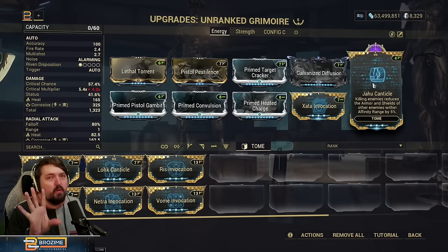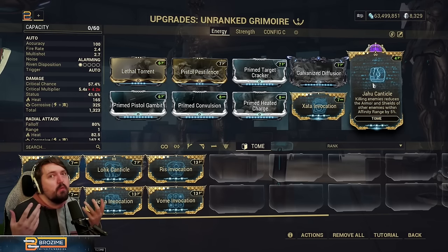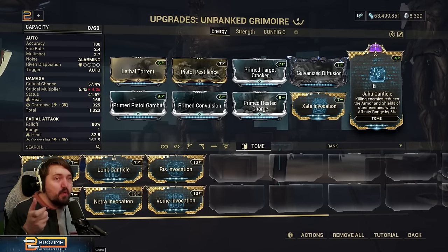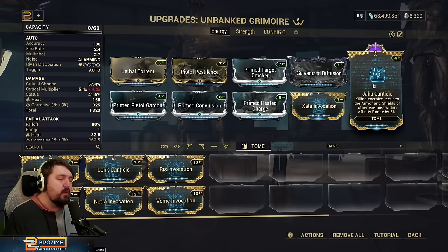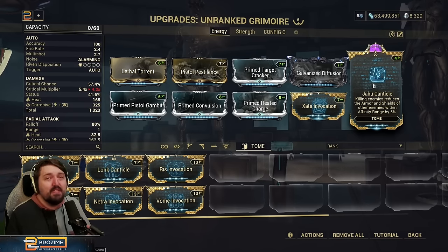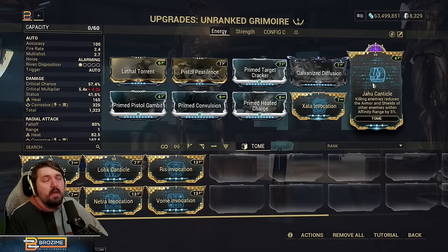There were a number of bugs where certain abilities would count for this — like Gyre, who was having a fantastic time with that. It would be nice if just holding the book gave you this effect, because that would be a super interesting armor-strip option for a number of Warframes. Unfortunately, you do have to hit enemies with the Grimoire, which is not super hard, and it really benefits the Grimoire if you're just killing a bunch of enemies with it.